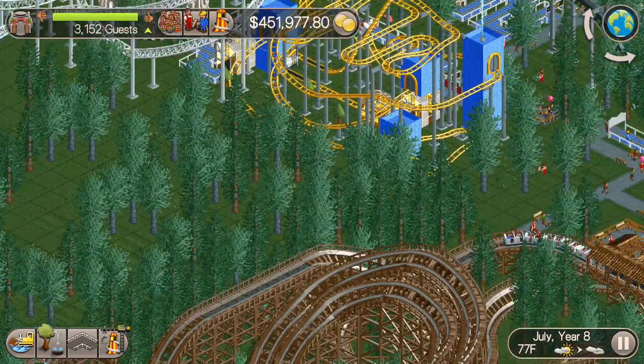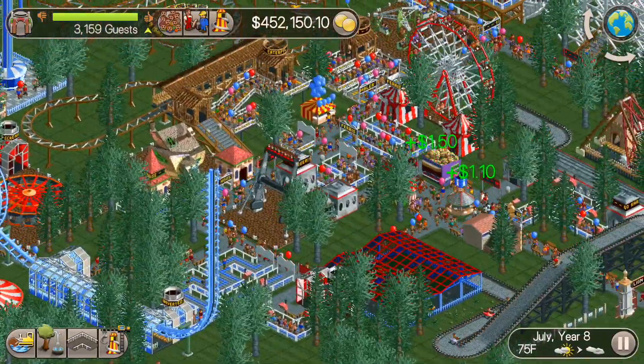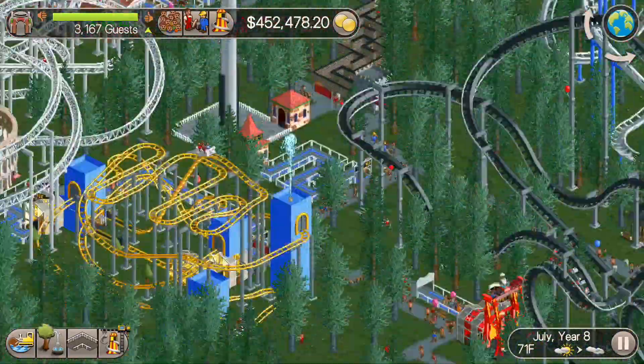One thing I forgot to put in is a cash machine, so we'll do that next. I've got to make sure that especially near all of these expensive roller coasters, there are cash machines so that guests can access cash to go on more rides here.